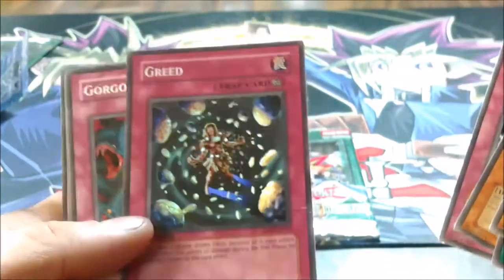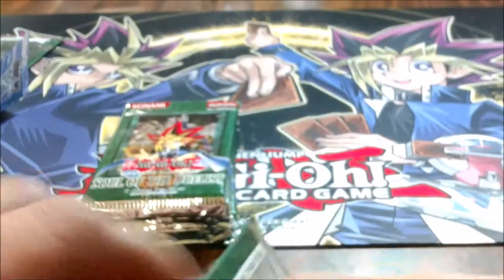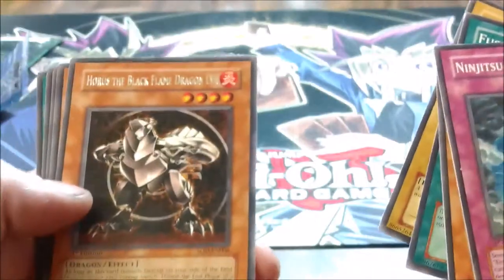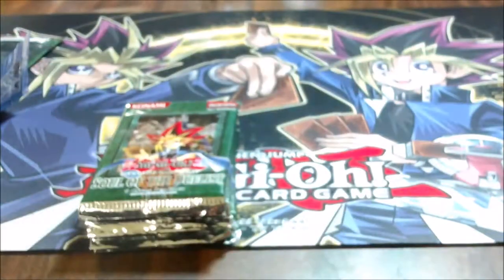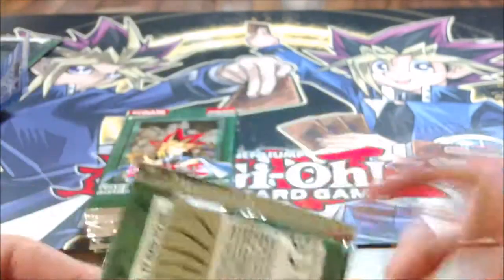Another Greed — this is just the super rare version, not the ultimate rare. Another Horus the Black Flame Dragon Level 4 — upside down card. Another Charcoal Inpachi — a lot of duplicate rares, but this is a small 60 card set, so that can happen.